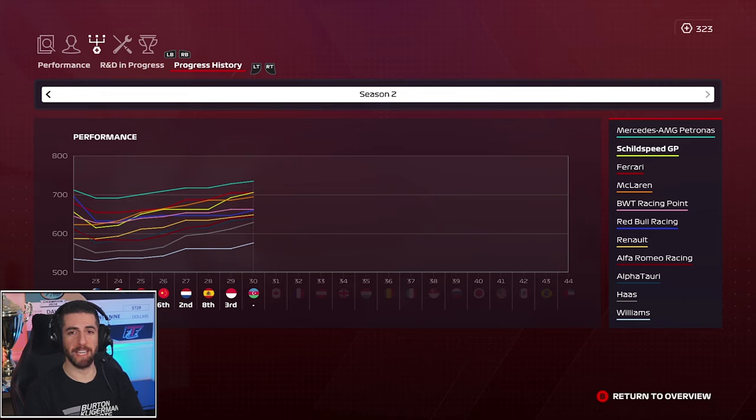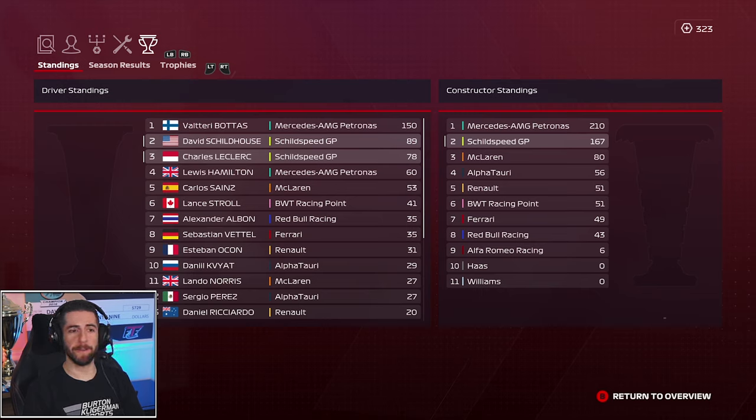Looking at the points standings, Valtteri Bottas is trying to run away with this thing — 150 points over me and Charles. Bottas has won back-to-back races, so hopefully we can bring an end to that streak today. On the constructor side, Mercedes has jumped out to a sizable lead, but we have a very comfortable 87-point lead over McLaren for second. If we can get another double podium today like we did in Monaco, I think we're going to be just fine.